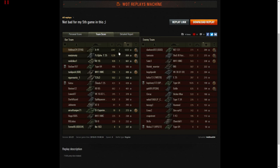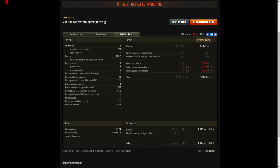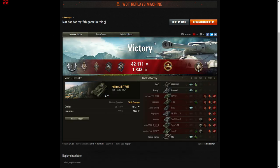2,347 damage, seven kills, 1,222 base XP. Fired 14 shots, hit with nine, penned with nine for that 2,300 damage. Took eight hits himself — three penned, five bounced — such is the bounce ability of that tank, especially if you can side-scrape it. Rear-mounted turret tanks are always pretty good at side-scraping. 42,000 credits, 32,000 profit — didn't resort to any premium ammo. 1,833 XP for his crew.